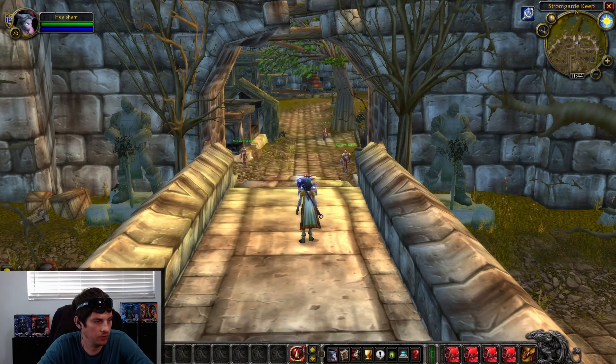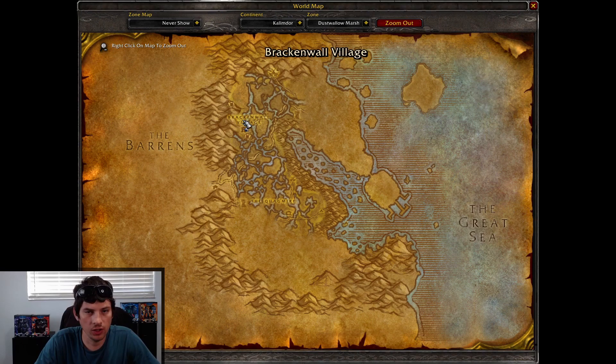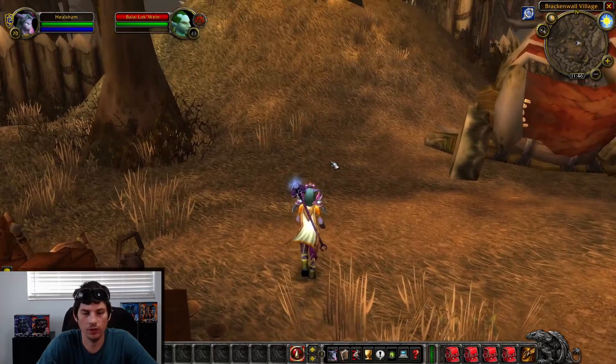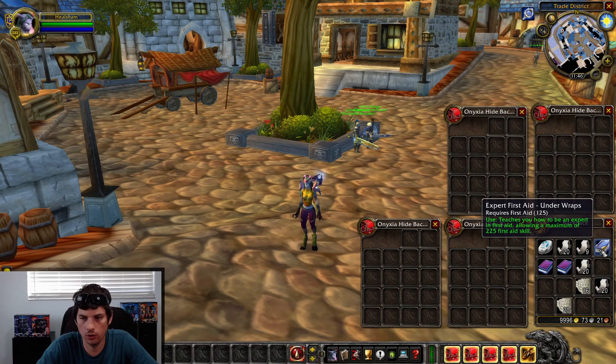That's if you're Alliance. If you're Horde, the guy's in a different place — you're going to want to talk to Balai Lockwing, who is in Brackenwall Village inside Dustwallow Marsh. She's going to sell the same three books, and you want to make sure to buy all three. Let's get back to leveling First Aid.